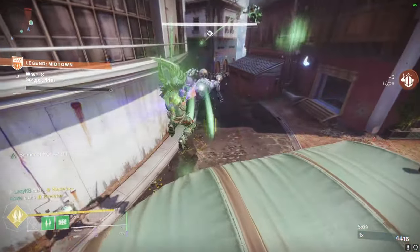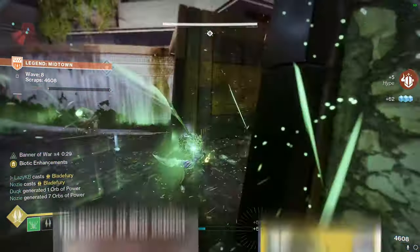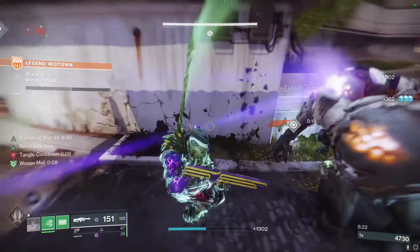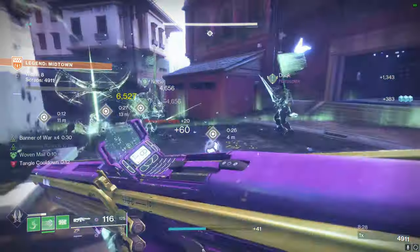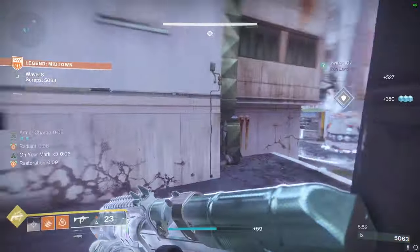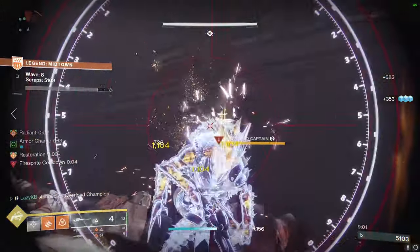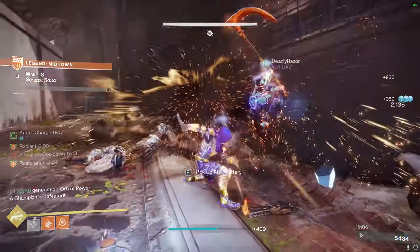Next up are Titans, and there's pretty much one angle Titans can take in this activity, and that is Strand Titan. While there are other builds for Titan out there that are okay, and you can definitely clear the activity using them, Strand Titan is by far the fastest and most effective, and has extremely good survivability and damage. And because this is an extremely crowded environment, Syntho's Steps and Worm God's Caress are very easy to maintain and keep the melee damage up. Finally, we have Hunters. I do honestly think Hunters might be the weakest of the three classes for this activity. In general, Hunters have very effective survivability and boss burst DPS, however they are very much so lacking in their ad clear capabilities.